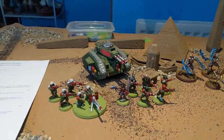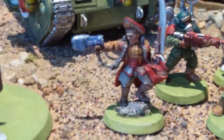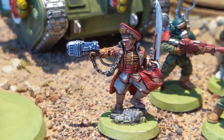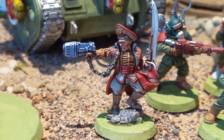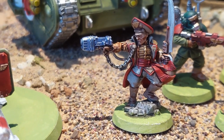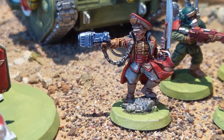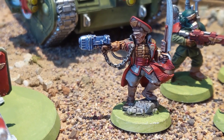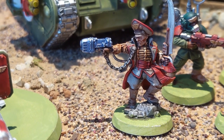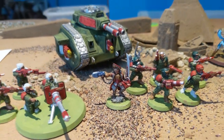Next up, the Imperial Guard list. First off the warlord — a Lord Commissar with a power sword and plasma pistol. If a friendly unit within six inches fails a morale test, you can execute a model and reroll the test. Units can also use his leadership when near him. He gets three attacks, four wounds, and is toughness three with a five-up invulnerable. He's still just a little piddly human, so we'll see how he fares.